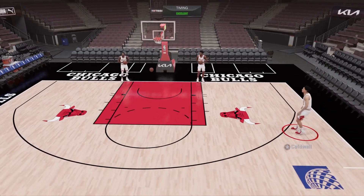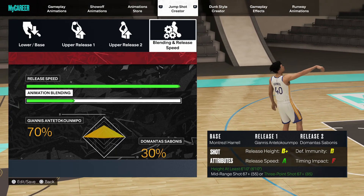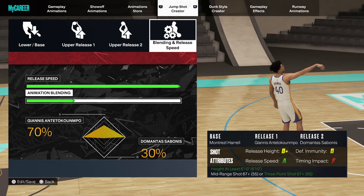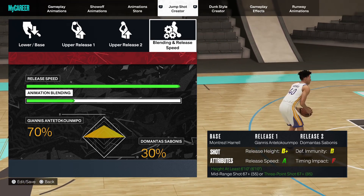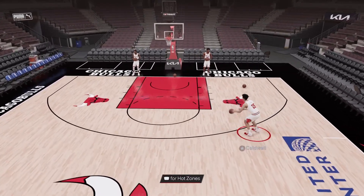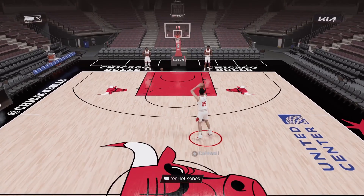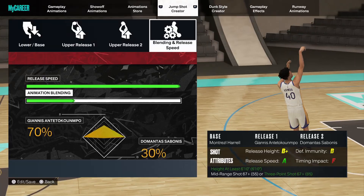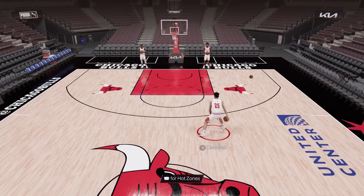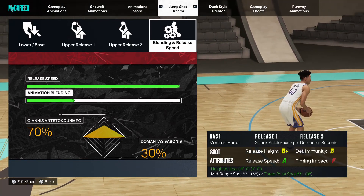For the fifth and final jump shot — for really low three-point rating builds — this is base Montrose Herald with 70% Giannis and 30% DeMarcus Sabonis. Credit to Joe Knows for where I discovered this base. You only need a 67 three-point rating, so basically every build can unlock it. You're getting an F timing impact, which is understandable given the low requirement, but you're also getting A release speed, which is great for a jump shot needing only a 67 three-point rating.